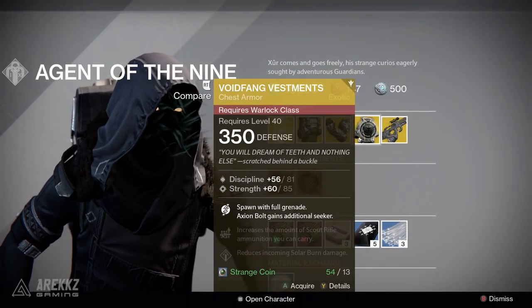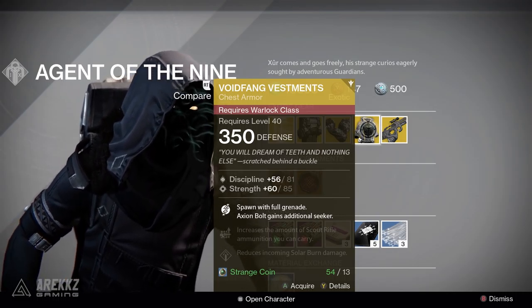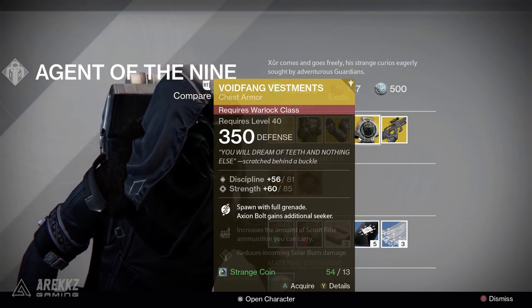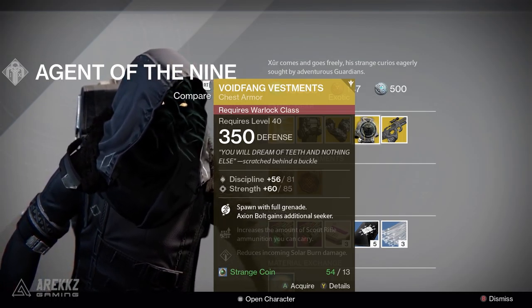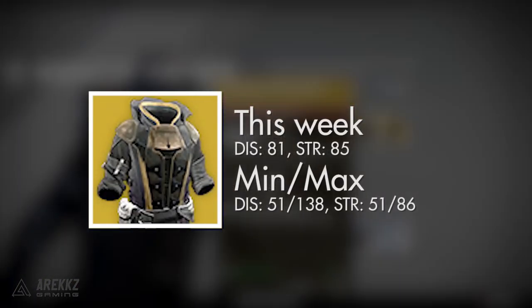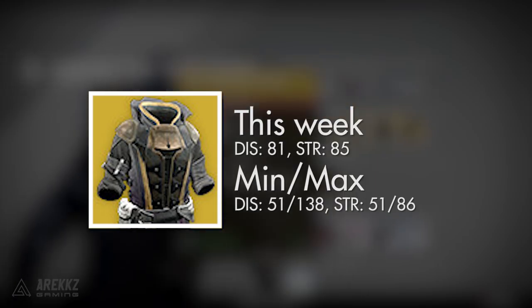Moving over to the Warlocks, the Void Fang Vestments — the main perk is that you spawn with full grenade and your Axion Bolt gains an additional seeker. On top of that, it increases the amount of scout rifle ammunition you can carry and reduces incoming solar burn damage. This one has a discipline and strength roll of 81/85 when maxed, with a minimum of 51/51 and a maximum of 138 discipline and 86 strength.